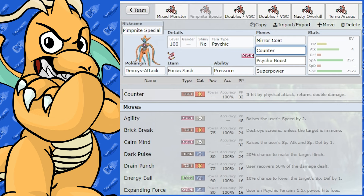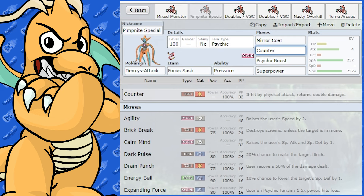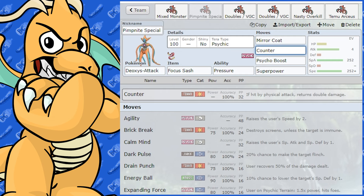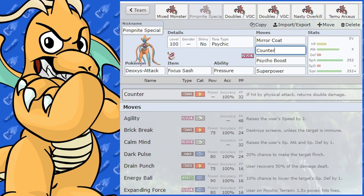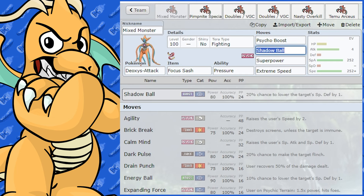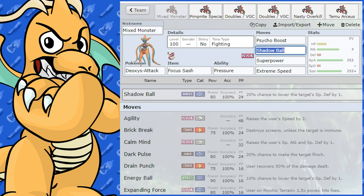I went Tera type Psychic on this set. You could also do Ghost to get around Extreme Speed, or Normal to get around Ghost moves. There are a couple of options there. This set is probably geared more towards singles, although the mixed set could absolutely be used in doubles too.